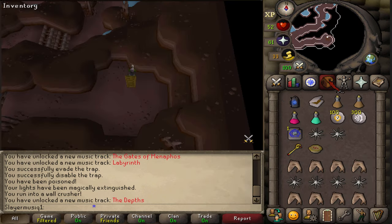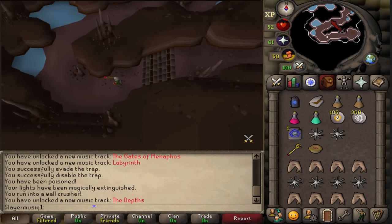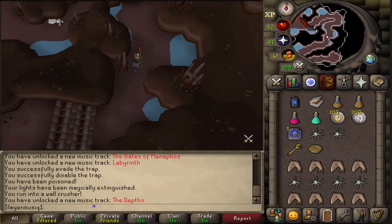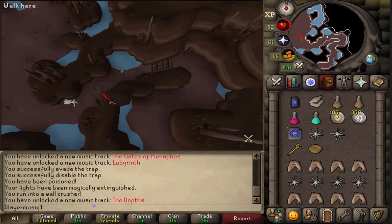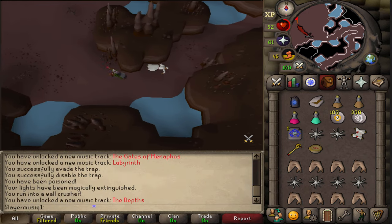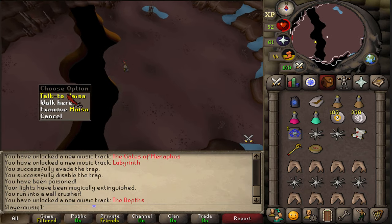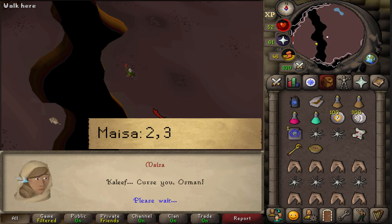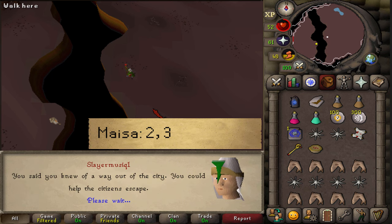Once you've made it to the bottom level, follow the dungeon to the end. At the end you should find a large crevice or abyss. First you'll find a body — search it for a parchment, read it, then close it. Continue going west until you see an NPC across the crevice. Talk to Maisa and select option 2 and then 3. She will ask you something about the Prince Ali Rescue quest. The first answer is option 2, Draynor Village, and the third answer is option 3, Leela.